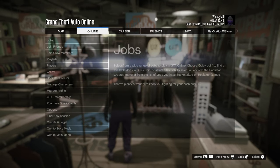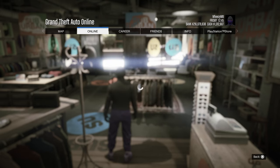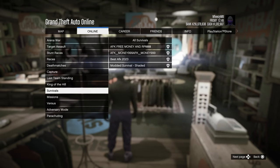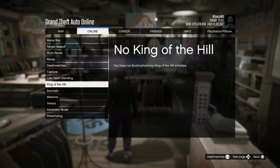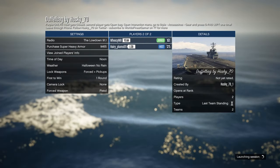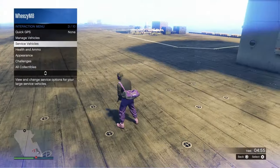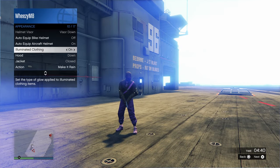Now open up your pause menu, go to jobs, play job, bookmarked, and go down and start the duffel bag job linked in the description. It should be under duffel bag by Husky — just read the description on the bottom right side to make sure you get the right colour. Start that up and invite a friend. Once you've loaded into the game, open up your interaction menu, go down to illuminated clothing, and scroll through that for about 25 to 30 seconds.